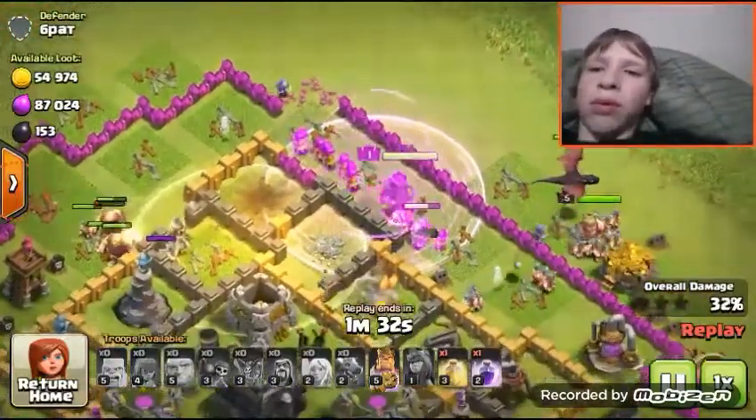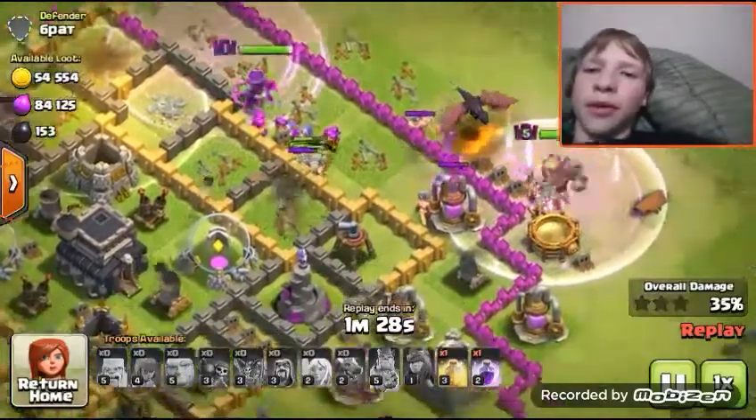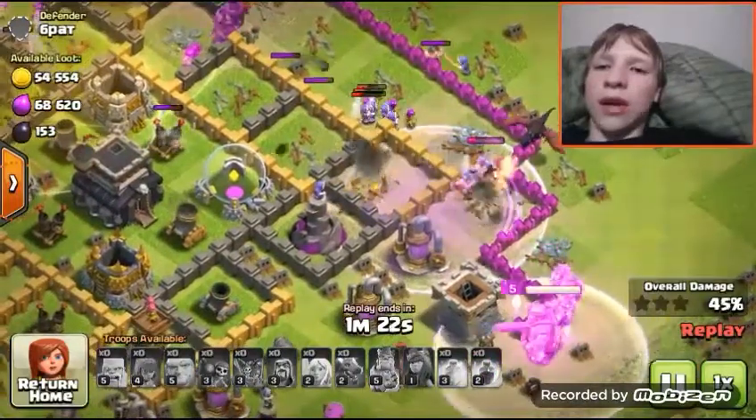Drop the rage. Goes down in two hits. Then I dropped another rage for the barbs. Then they go around and take out that mortar.